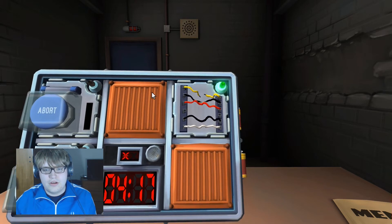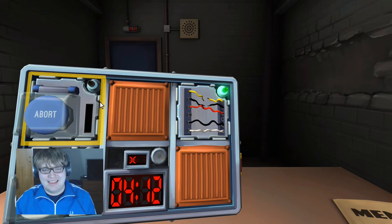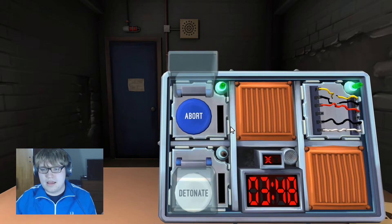Now the buttons. First button: Abort, blue. Hold it down — what color comes up? Yellow. Release when the countdown timer has a five in any position. Other button: Detonate, white.